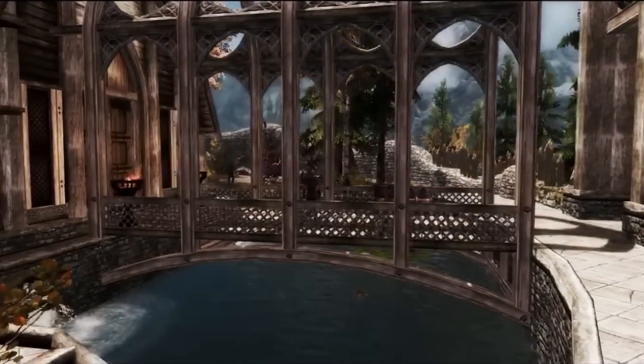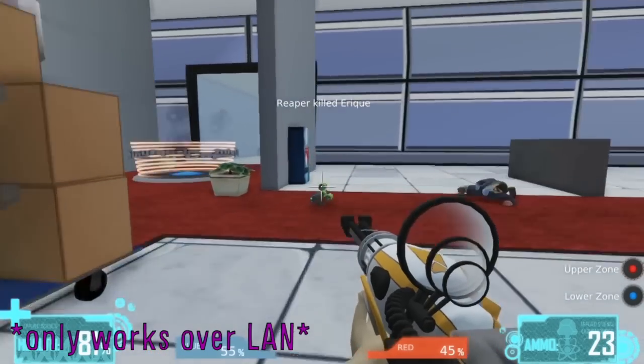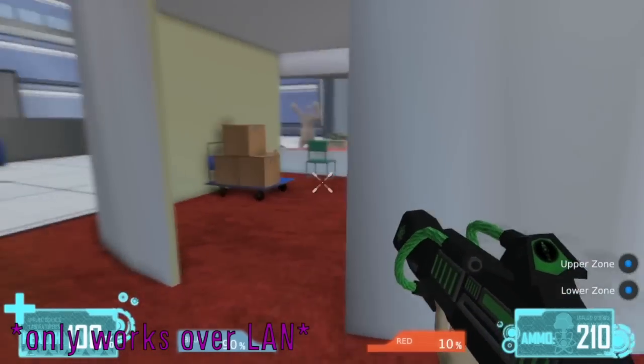If you don't own Skyrim or Minecraft, then download Applied Science, a free multiplayer game that finds you as a mad scientist. Depending on what class you choose, you can create a bullet-stopping time field, teleportation spots, and more.